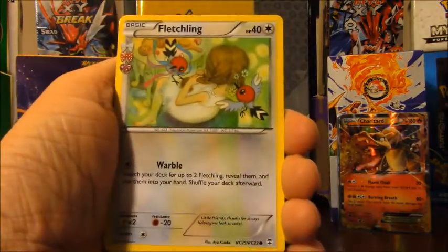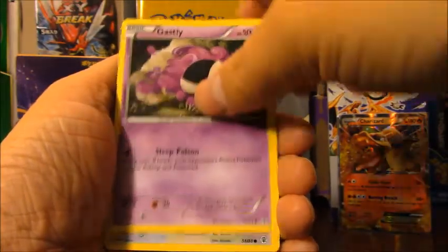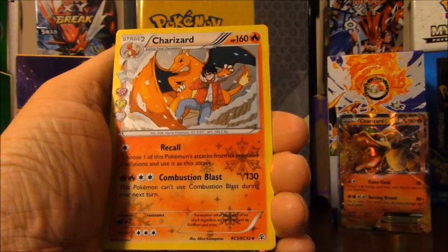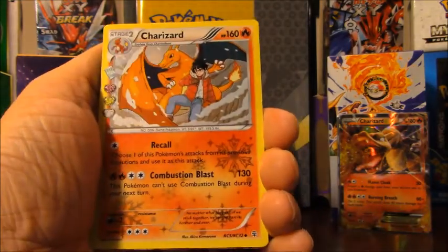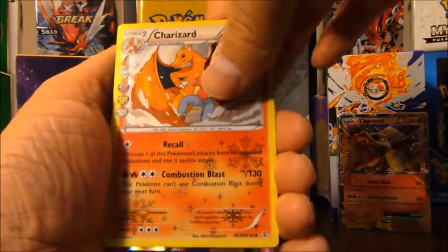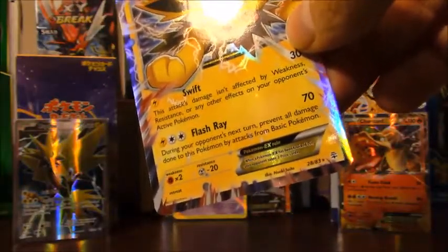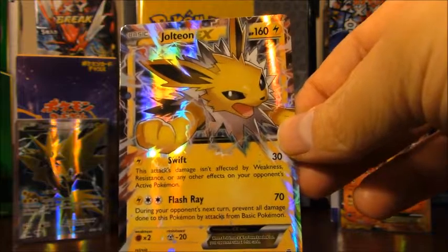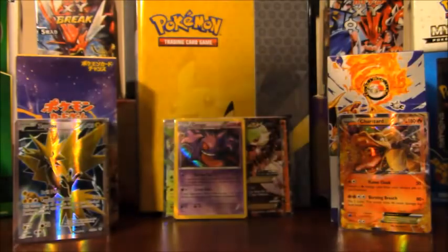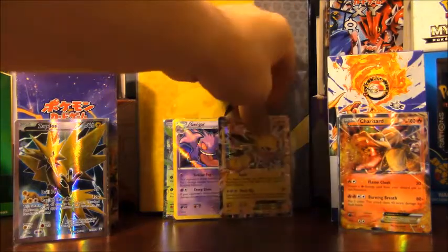Pack ten: Fletchling, Pokemon Center Lady, Cloyster, Ghastly, Meowth, Slowpoke, Tangela, reverse holo Shauna — and a Charizard Radiant Collection, which fetched four or five bucks when the set first came out. And yes — Jolteon EX! I don't know if this card is still around $30, but that's a very nice pull. I'll probably put that one up on eBay.